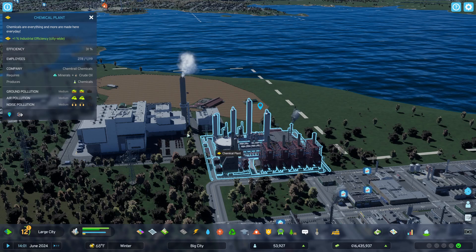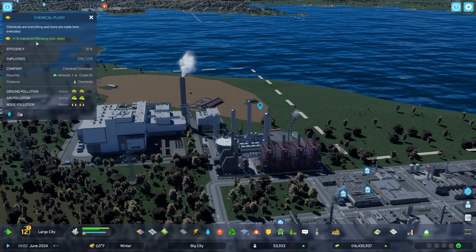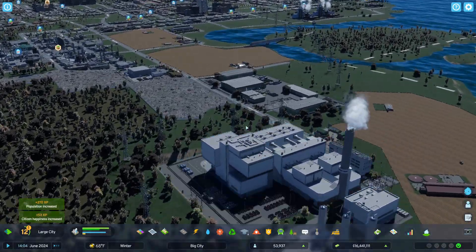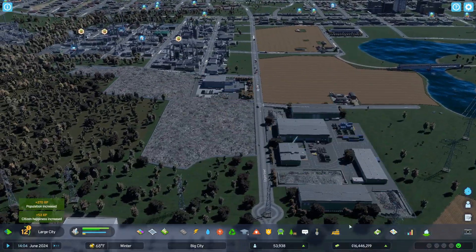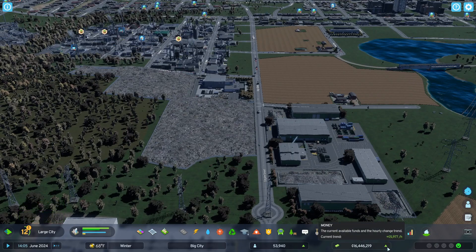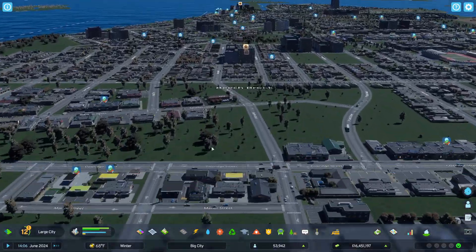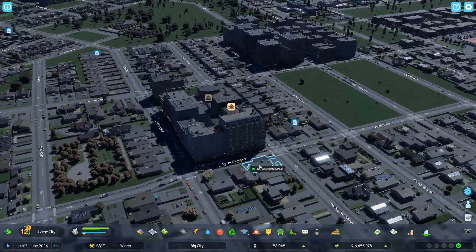This incineration plant probably also needs to move over to this little island here. This is a signature building — plus one industrial efficiency. And surprisingly, after putting in the cargo harbor, we're still making money.